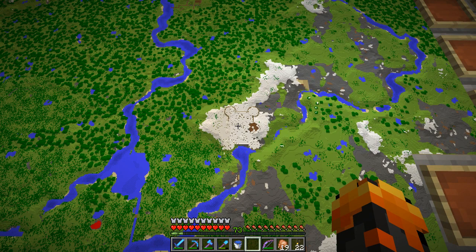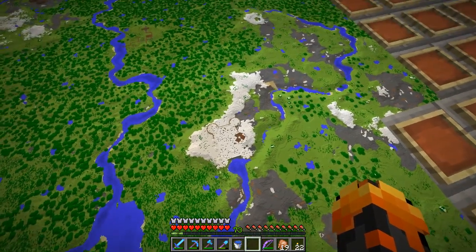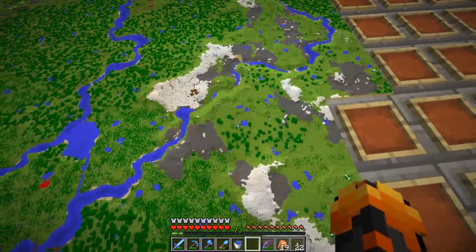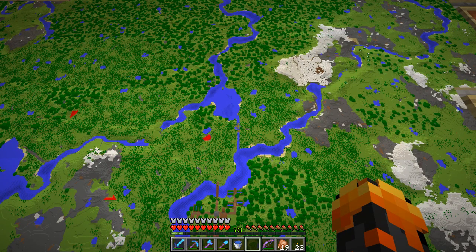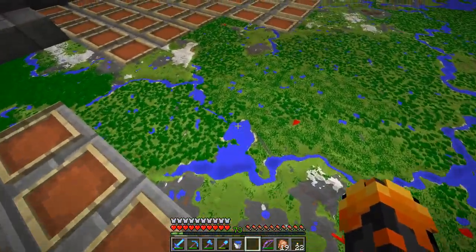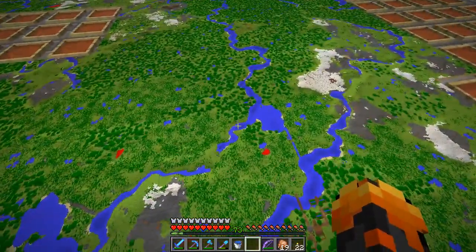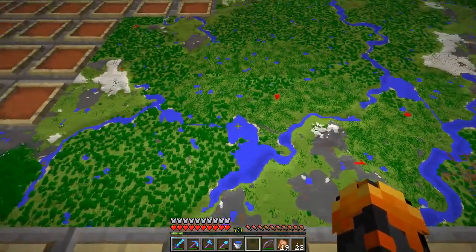Way down here you can see the outline of a castle — the guy who made the train track went down and built it. It's not completed yet, just an outline — the roof isn't on, which is why it looks flat. He has a little farm there. I missed a corner of the map when mapping. There's another village down here. I also made a channel so you can boat straight up to his area.